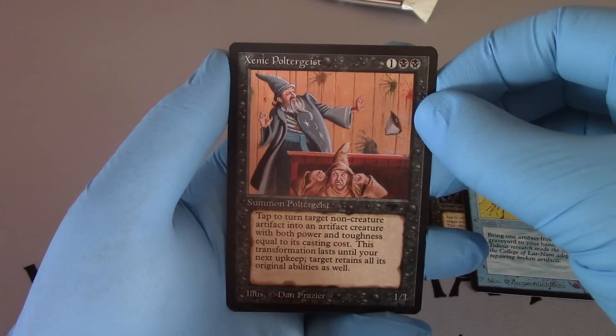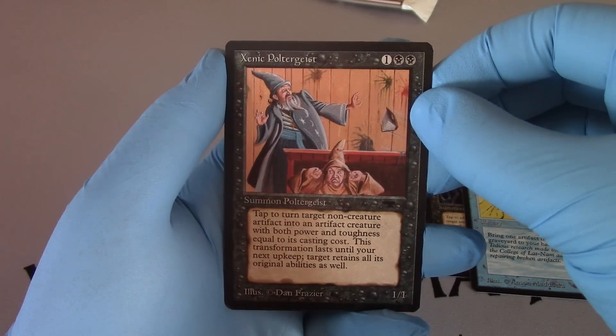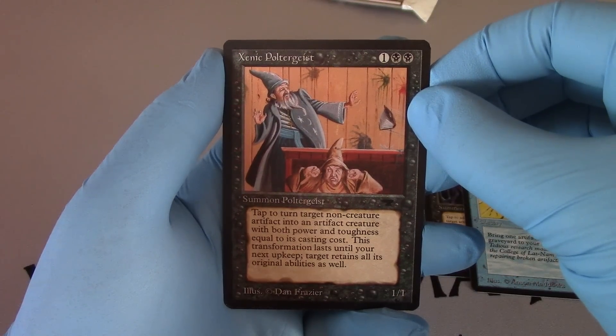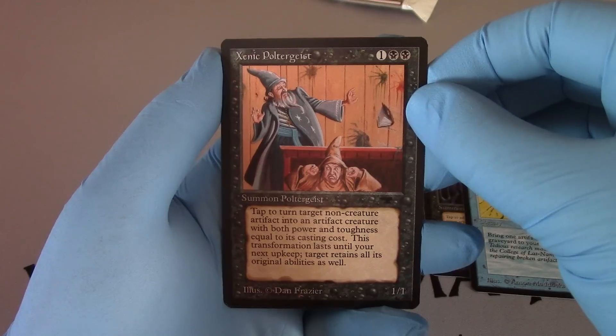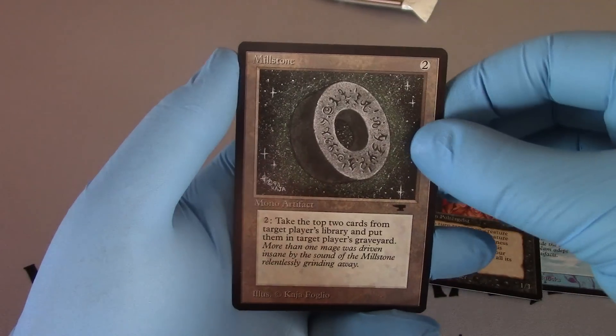Xenic Poltergeist — two black and one. Tap to turn target non-creature artifact into an artifact creature with both power and toughness equal to its casting cost. This transformation lasts until your next upkeep. Target retains all its original abilities as well. And Millstone!